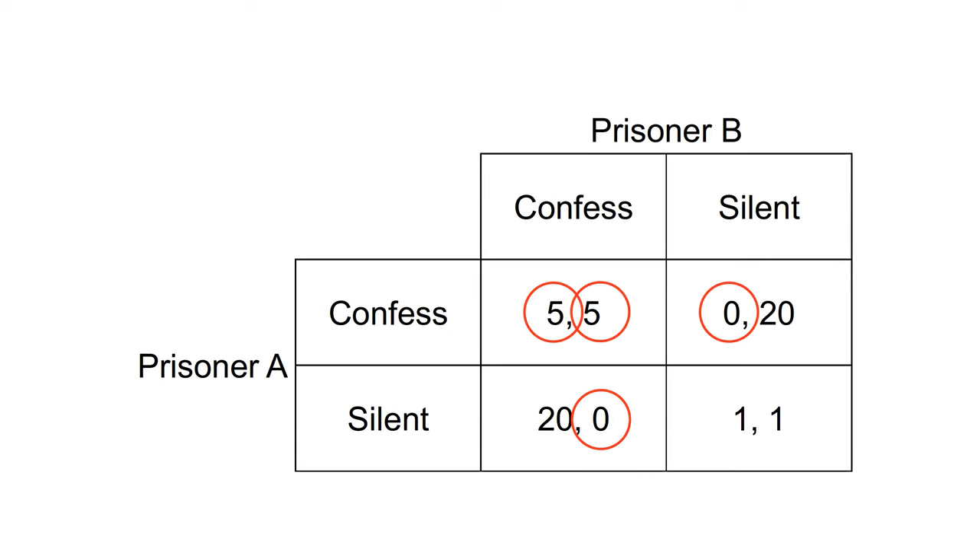In the Prisoner's Dilemma, both players have a dominant strategy to confess. No matter what the other player does, confessing is better than remaining silent.